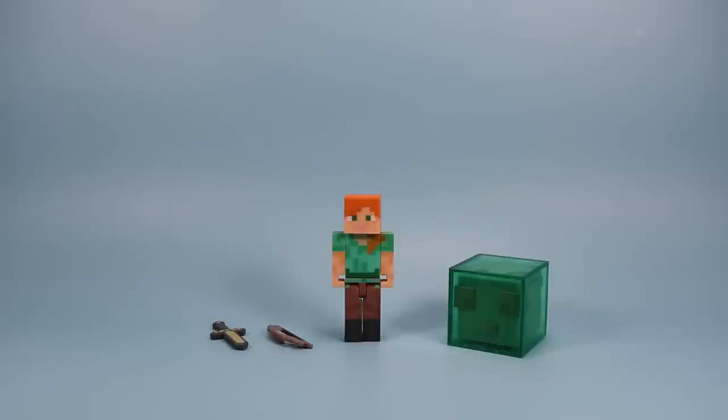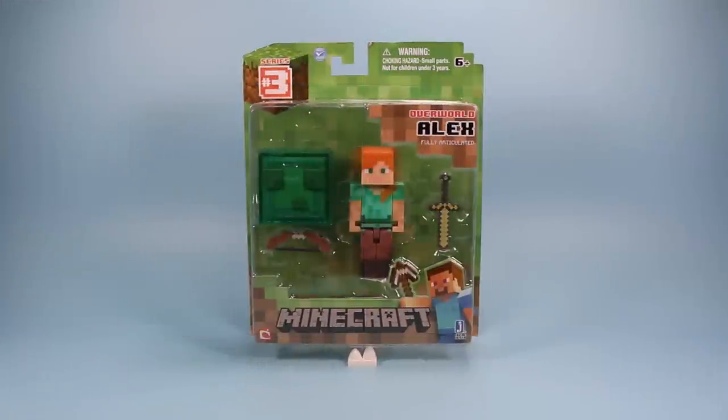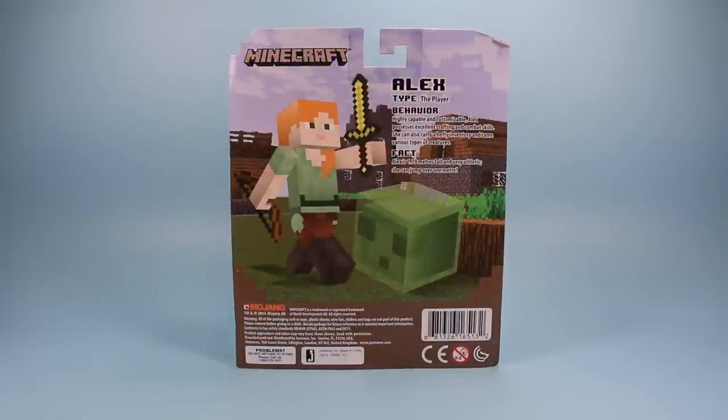On the table today we have Minecraft Series 3 action figures. This is Lisa with one block and two accessories. Going backwards, here is the Minecraft Series 3 Overworld Alex, fully articulated figure, as she would appear on store shelves. We get one figure, a block of jello, and a couple of accessories.